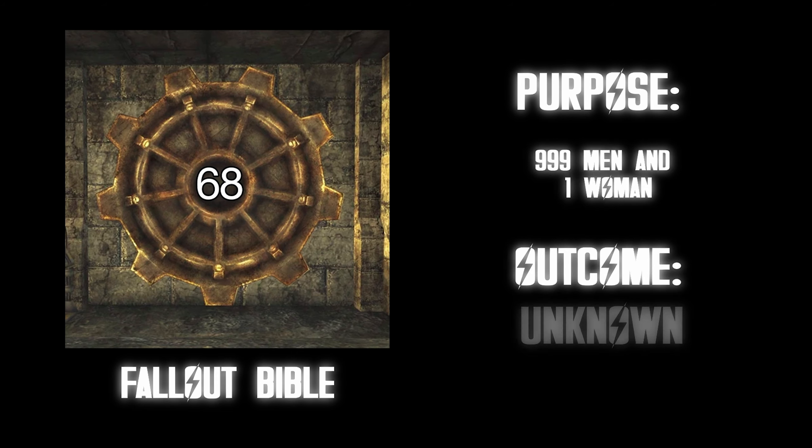Vault 88. Purpose: testing for experimental productivity-boosting equipment. Outcome: the vault was never completed. If it was done, it's not anything super amazing, but you get to test equipment that's going to boost productivity. That sounds awesome — you're doing something great for the world. S tier for sure.